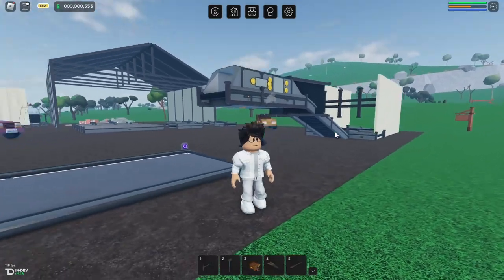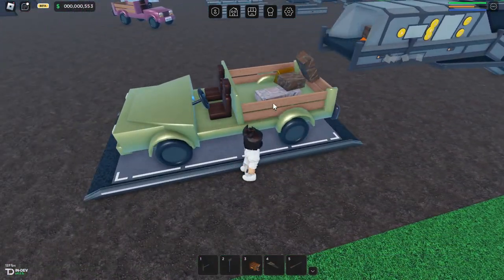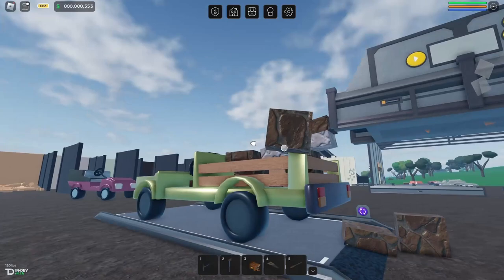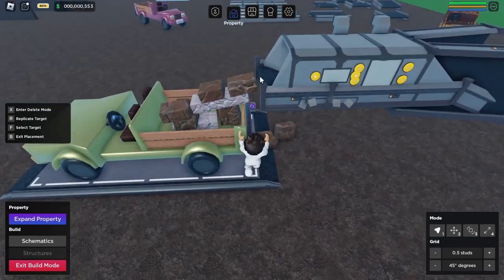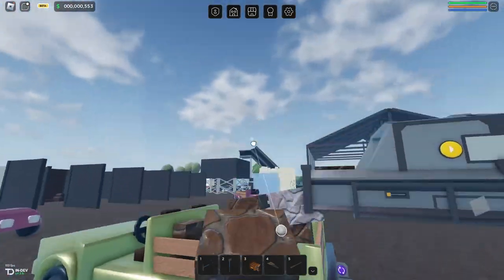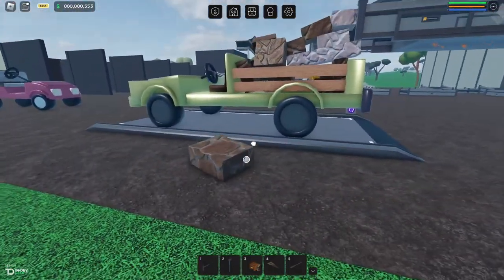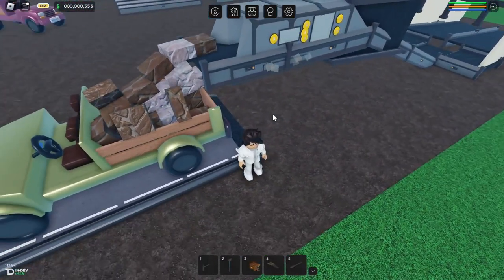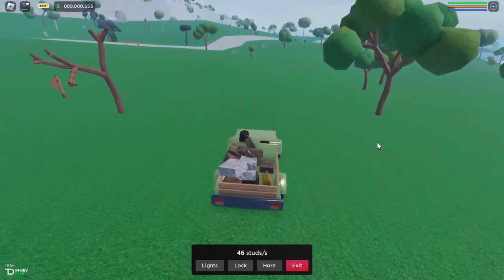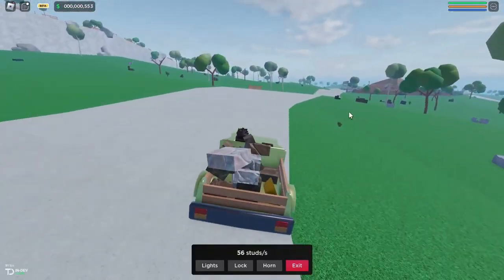I spent a total of just seven minutes mining, including the two nodes at the start which were for testing. With the press of a button I can now unload all the ores, and I'll be selling this to the junkyard. Starting at around $500, I'll time-lapse to the end. The selling of ores actually takes longer than the mining, but I'm going to measure earnings based on mining time rather than selling time.